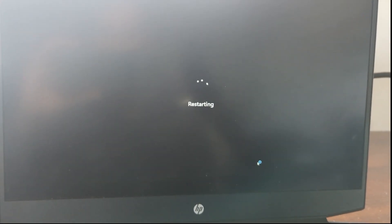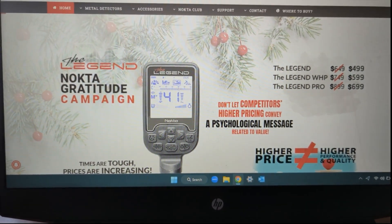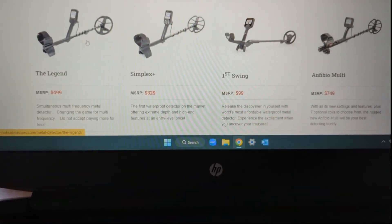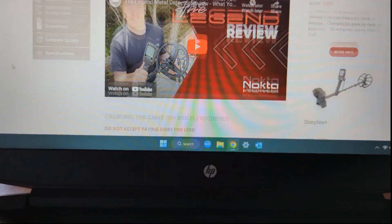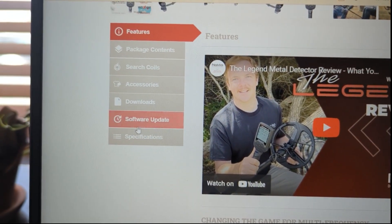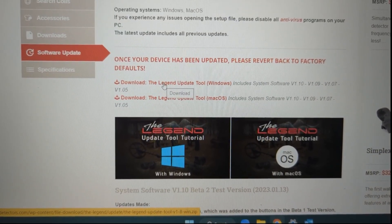We're back from the reboot. Now we're on the Noctomacros website and we're going to click on the Legend. The reason I'm going through these steps is just in case you're a newbie at downloading this new update tool and you're really unsure. You're going to click on Software Update at the top left, then click on 'Download the Legend Update Tool for Windows.'